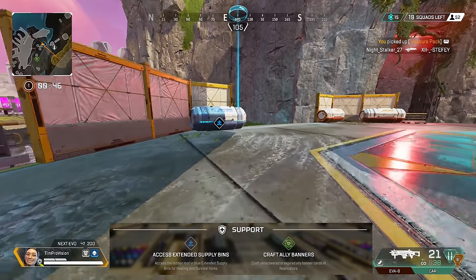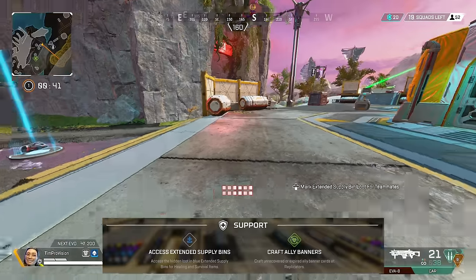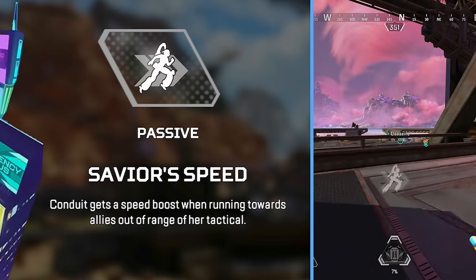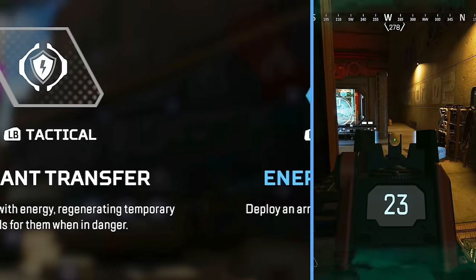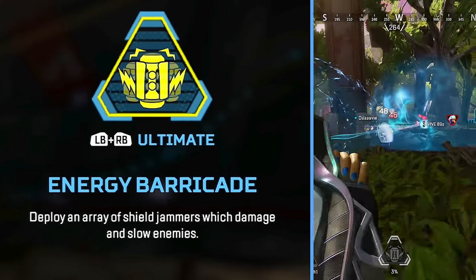She's a support legend, which does allow her to open that extra compartment on the blue loot bins, plus also giving the squad the ability to craft teammates' banners. For her abilities, she has a passive movement speed boost, a tactical that can heal shields of herself and her team, and an ultimate barricade that allows her to control the battlefield via deployable shield jammers.